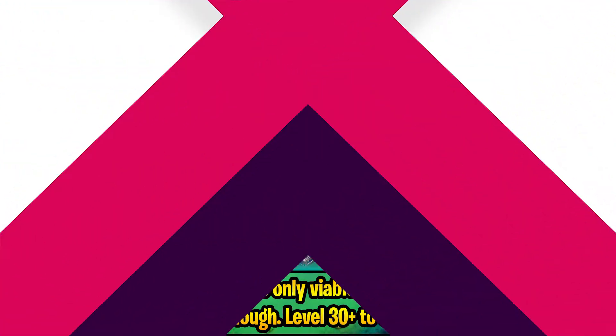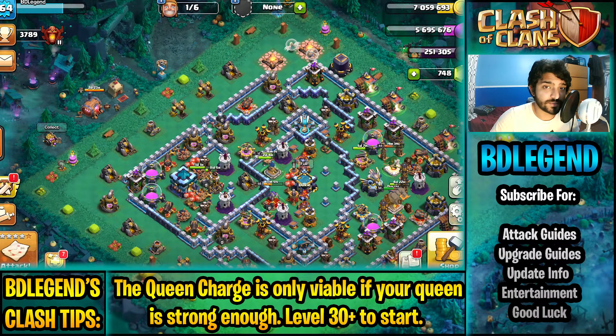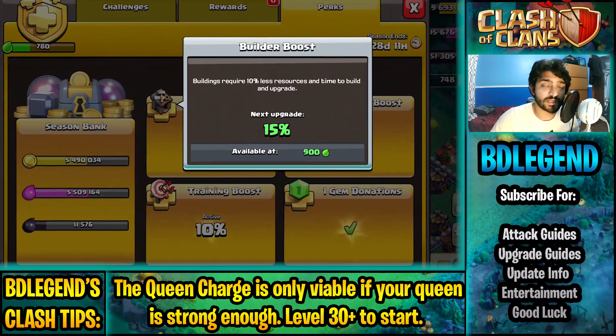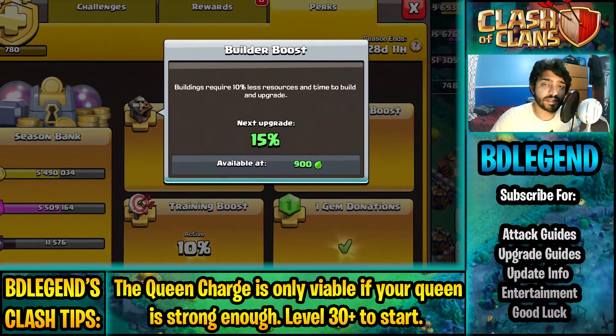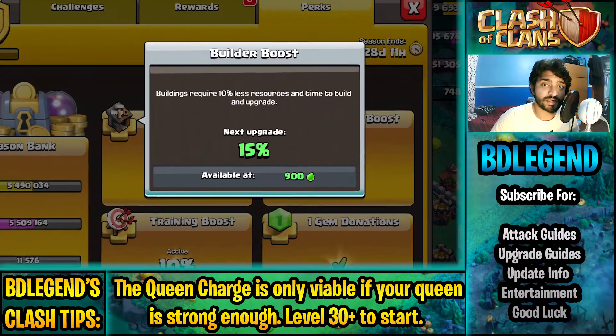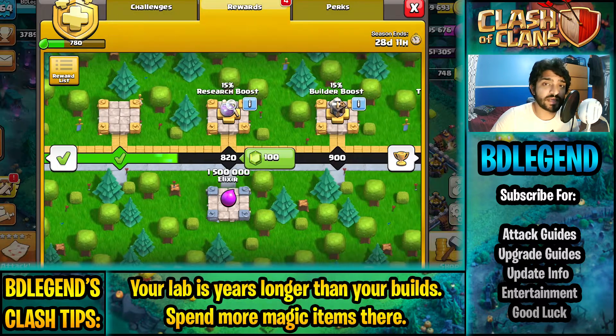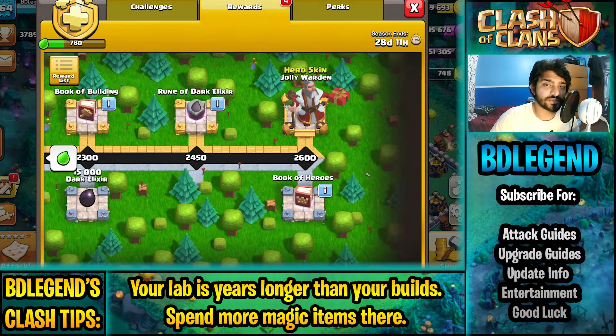Now I'm going to get into some ways to upgrade your heroes faster if you're not a free-to-play player. The first thing you want to do if you have any money to spend is to buy the Gold Pass. The 20% reduction in building costs as well as building time is going to allow you to do a lot more hero upgrades in the same amount of time as free-to-play players. You'll also have access to a free book of heroes as well as some builder potions.